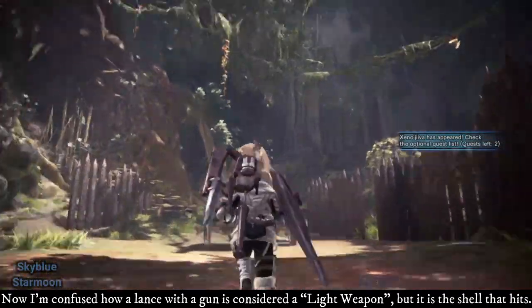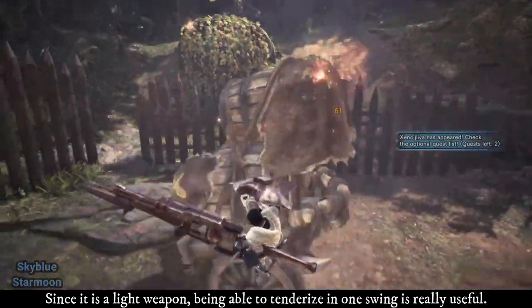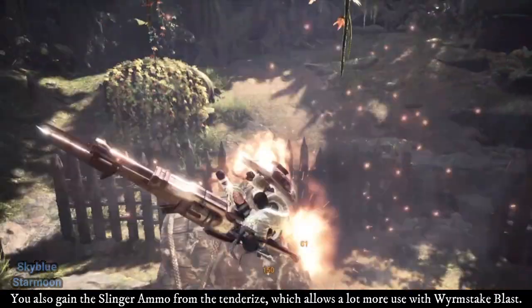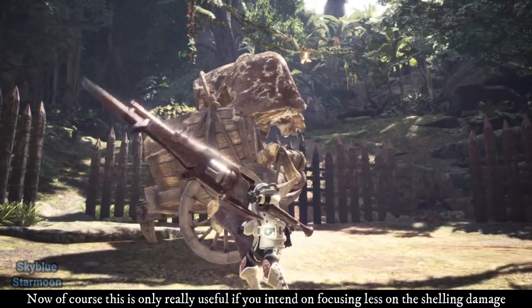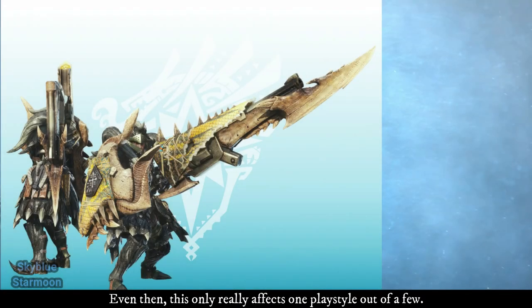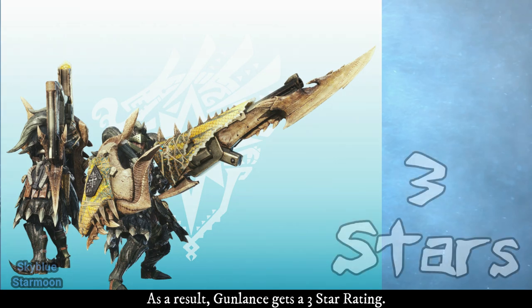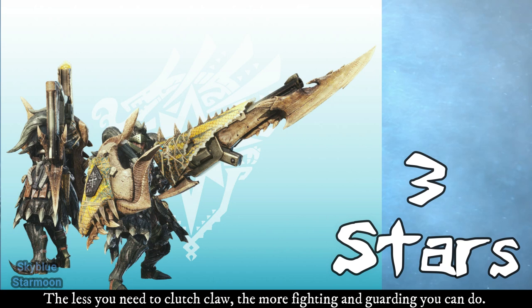Gunlance — I'm confused how a Lance with a gun is considered a light weapon, but it is the shell that hits. Since it is a light weapon, being able to tenderize in one swing is really useful. You also gain the Slinger ammo from the tenderize, which allows a lot more use with the Wyrmstake Blast. This is only really useful if you intend on focusing less on shelling damage — shell exclusive playstyles might not benefit unless a few melee hits are used. As a result, Gunlance gets a 3 star rating. The less you need to Clutch Claw, the more fighting and guarding you can do.